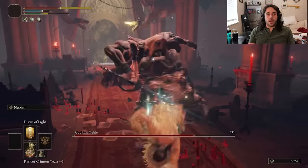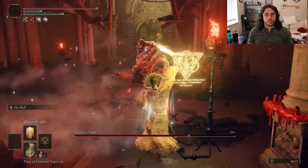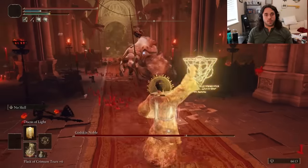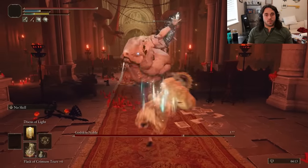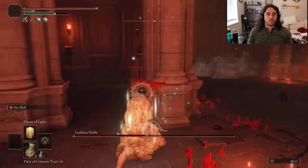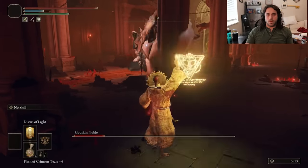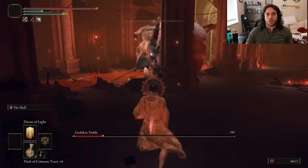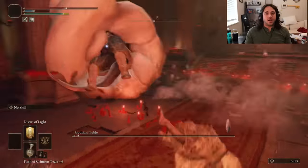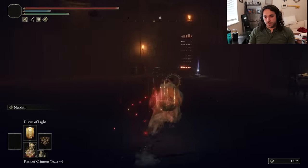Is it enough to help us beat the Godskin Noble? Not the first time — 40% holy resistance is back. He just won't give us any space. For Night Comet, we could walk to the side and avoid his fireballs, but Dickus makes us stand still, so we have to wait until after the fireball would hit us. There are a lot of rollouts. Third one is my personal favorite — he gets stuck on the column and the Dickus is just big enough to hit him through it. Fourth one hits us twice, but it comes right before we win.